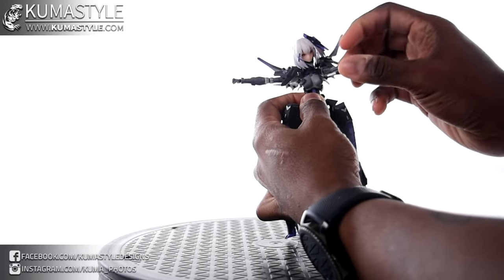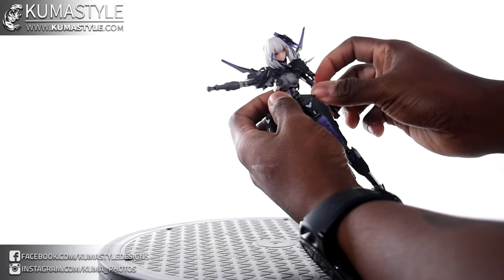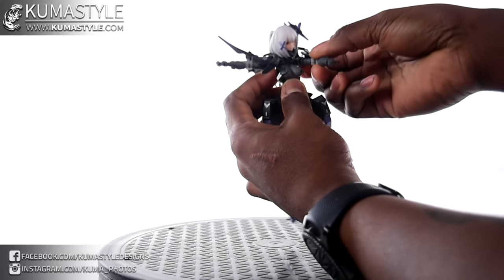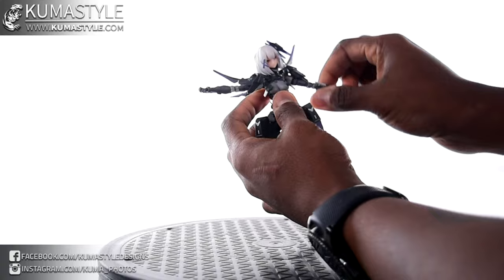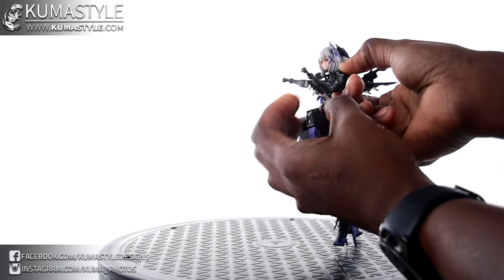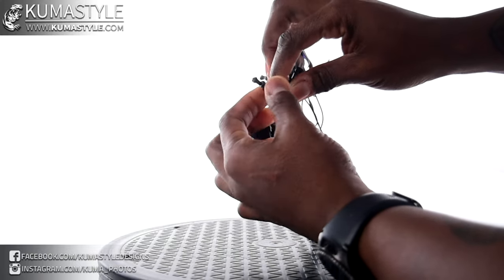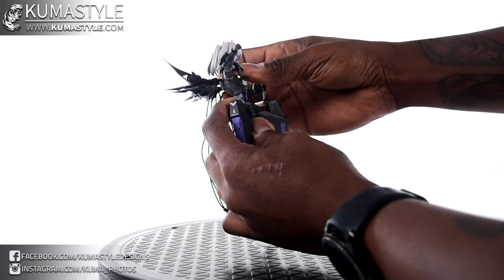She can do a 360 at the shoulder but this part does block some rotation. The arm isn't on a simple ball joint — it has a peg-in joint plus a separate joint to go in and out, so you have to work both in conjunction. Compare that to a true ball joint where you can just wiggle. Double-jointed elbows, standard wrist with a one-way rock, and the hand itself does swivel. Really tiny hands.